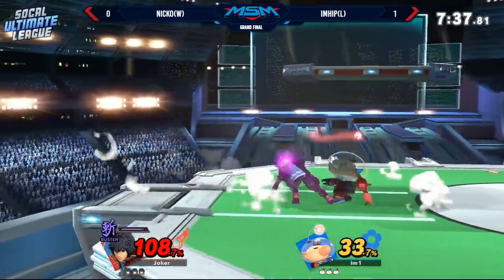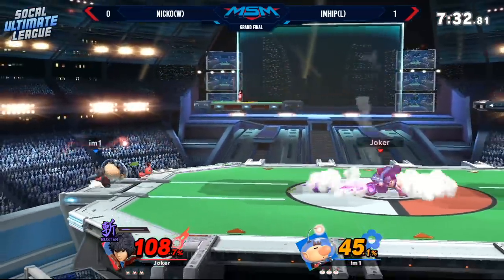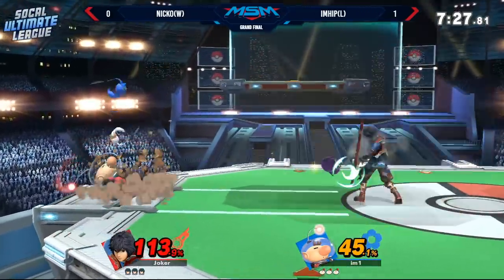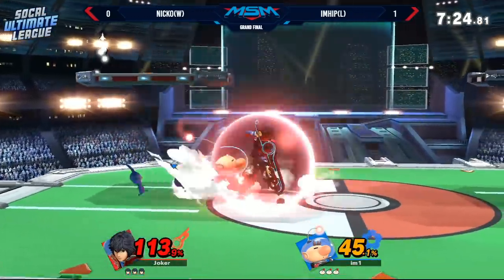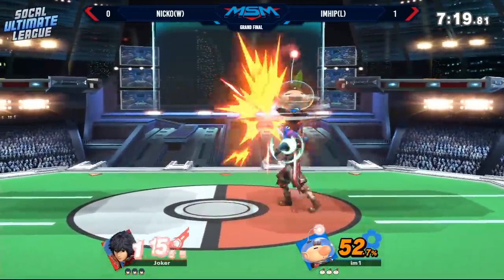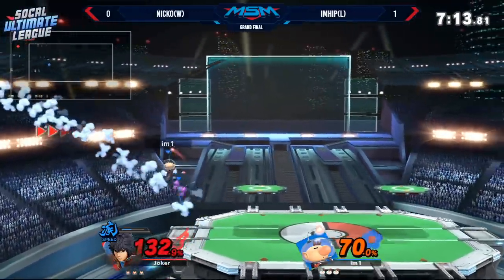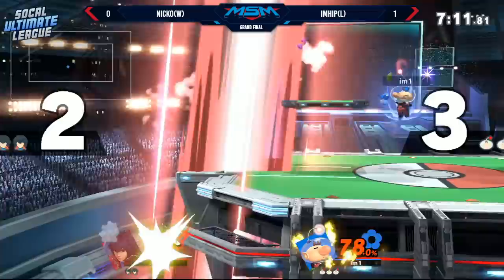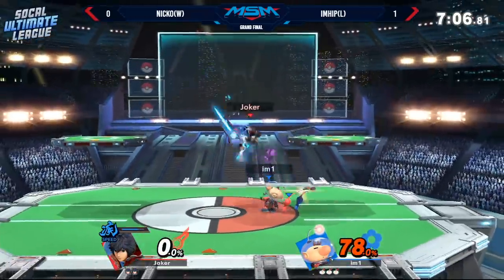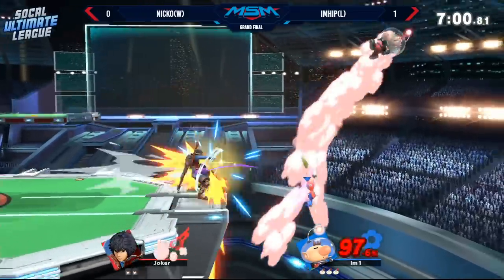He's trying to get damage by getting the Nair into some sort of follow-up. You can see he's pressuring Nair into down tilt, potentially getting Nairs into Nairs. Nair slash out of shield — he doesn't actually get the second hit. Beautiful whistle into the back there, and Niko inches away from the ledge. Does not get to grab it with the backslash, giving him a free stock. Now he's gonna have to work extra hard to bring this back to even.